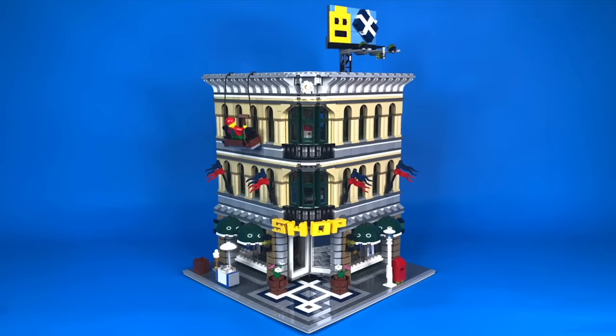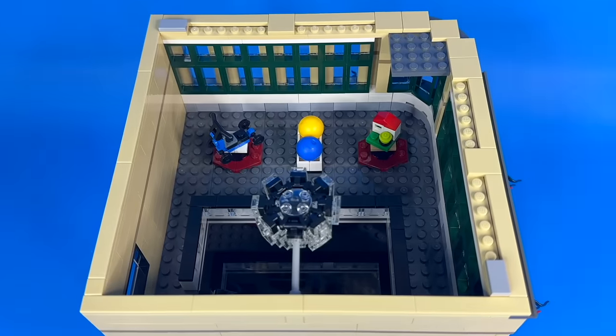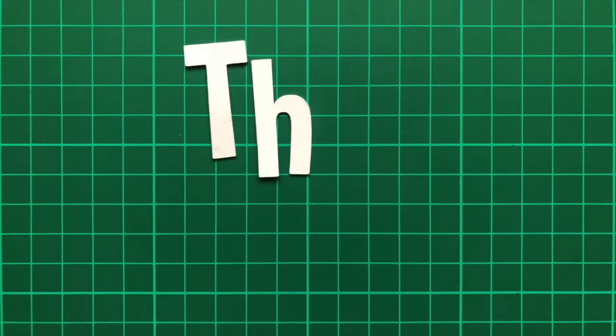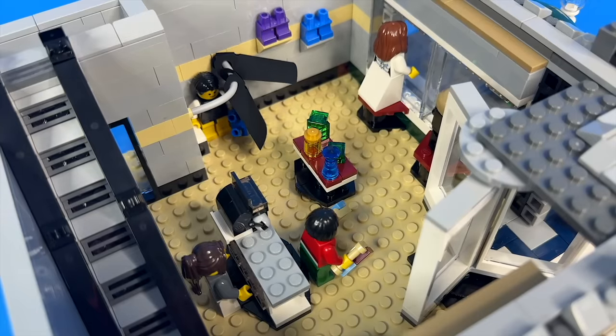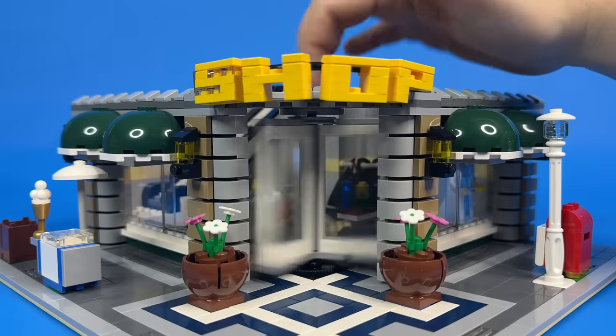Then I built the Grand Emporium. Glorious on the outside, but once again bizarrely empty on the inside. I mean, this entire floor of the shop has only three items for sale, as does the next floor. That said, it's got some really cool features, including a functional revolving door which I can't seem to stop myself spinning. It's like a built-in fidget spinner.